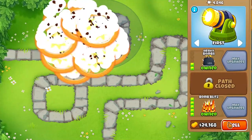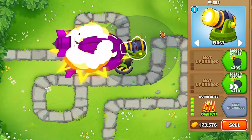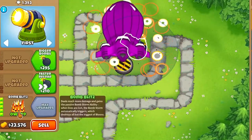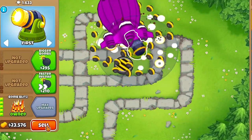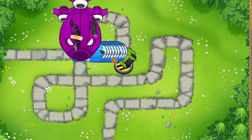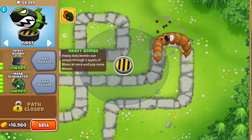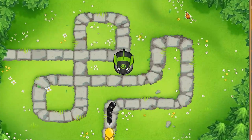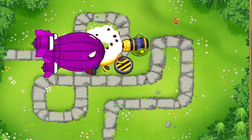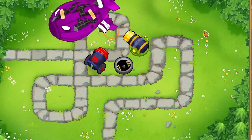We covered every single path. After looking at each path — top, middle, and bottom — it is safe to say the best is not the top path, and not the bottom path. A 2-0-4 can out-prioritize Bomb Blitz for Impoppable and CHIMPS. Without a doubt, it's the middle path — the Moab Eliminator. With the ability and great chemistry with Striker Jones, the best cross path is 2-5-0. That is the best one for the Bomb Shooter. If you enjoyed this video, please like, comment, and subscribe. Let me know in the comments what other monkeys I should do. Peace!